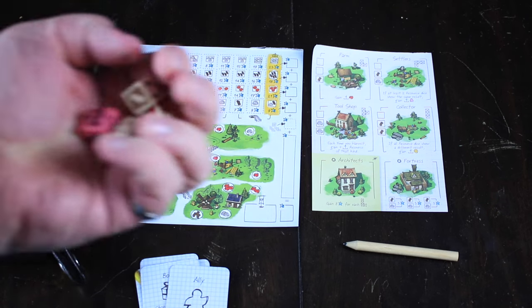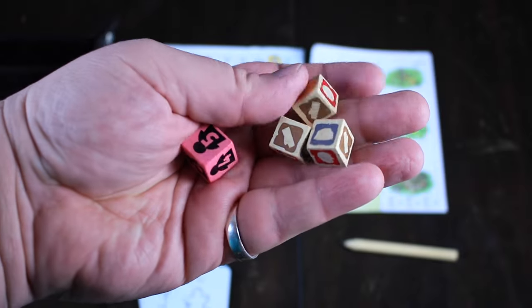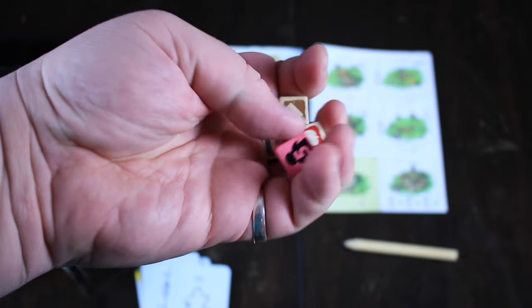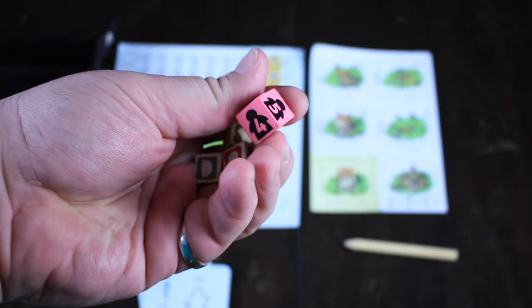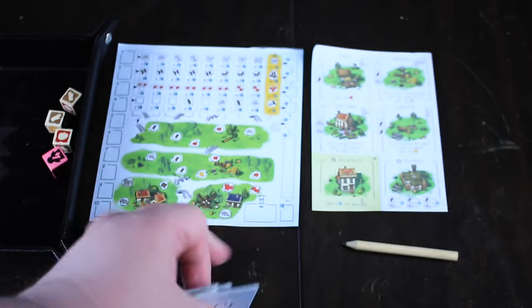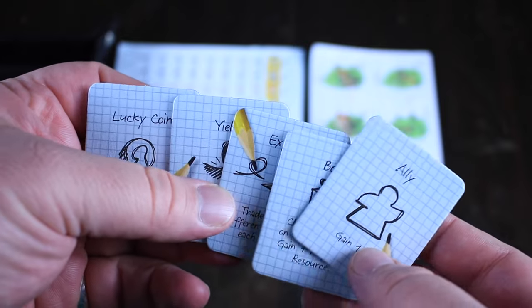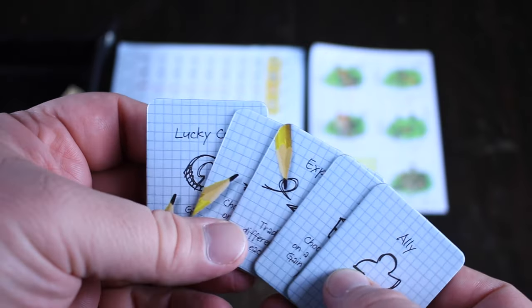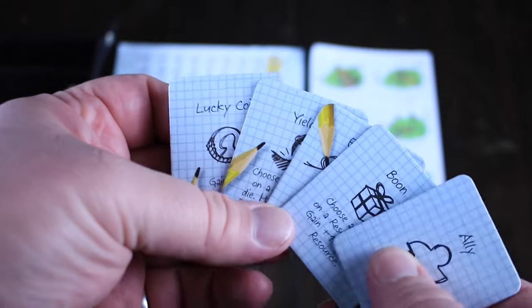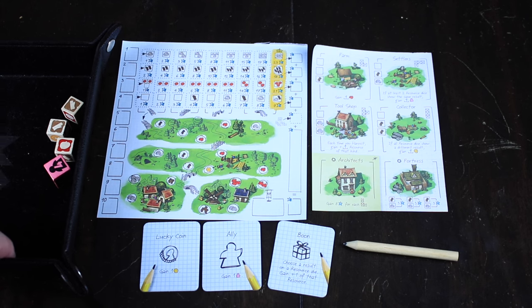We've got four dice. Three of them are our resource dice, which give us all the different things we need to fill in those charts. We have our pink action dice — based on what number this is, it tells us how many different actions we have to take. We also have these favor tokens. You deal them out at the beginning of the game — however many players there are, plus one. So in a two player game, we'd put three of them out, giving everyone a chance to have one with a little variety.